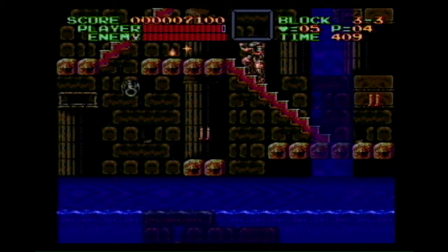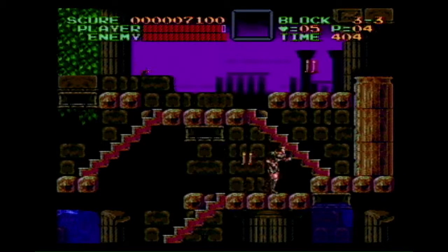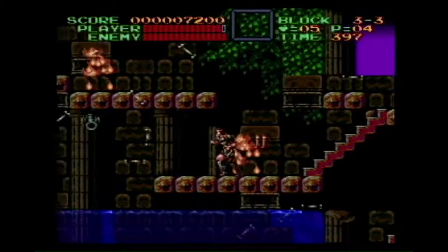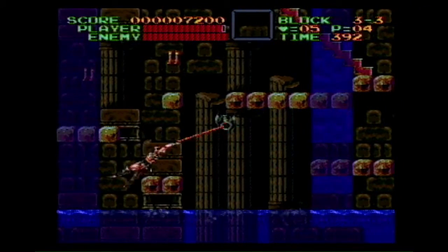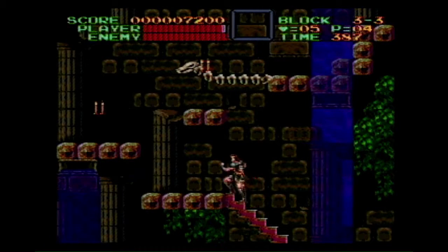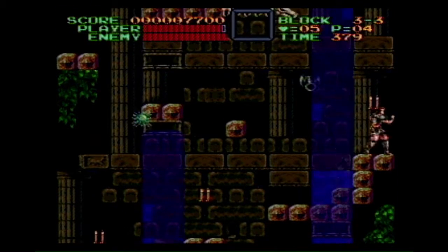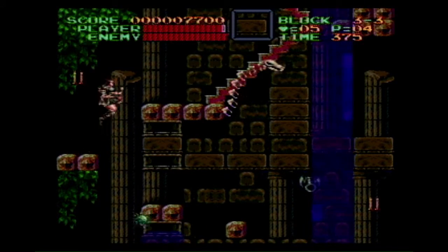Now we're coming up on the last checkpoint before the boss, so if anything goes wrong I can continue from right here. I should talk about this club enemy — I have no idea what it's supposed to be. It's just a dude with a club and I always thought he was really weird looking. It looks like he might have some horns and he's just a weird green guy. Like a lot of enemies I can kind of tell what they're supposed to be — bone dragons, skeletons, bats, skeletons with swords — but the guy with the club, I have no idea what he is.